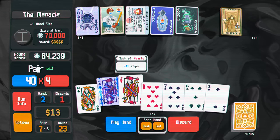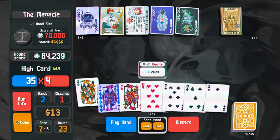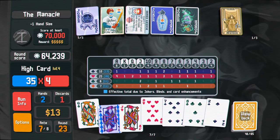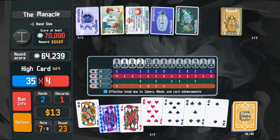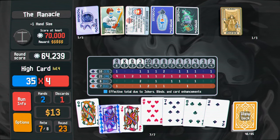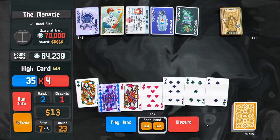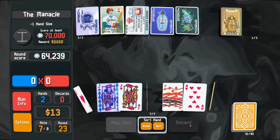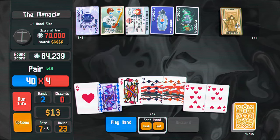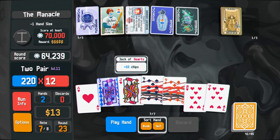Yeah, I mean, we win if we play pretty much anything that isn't one of our bad hands, right? So let's get rid of these. How many jacks do I have left? Five - I have a bunch of stuff left. Seven, eight. I should probably keep the eight. Queen. I'm going to keep the eight. Nice, two pair - that's what I was looking for. That should be more than enough.